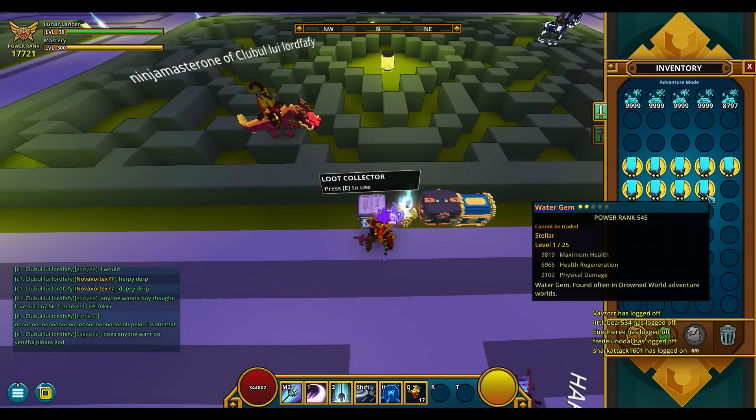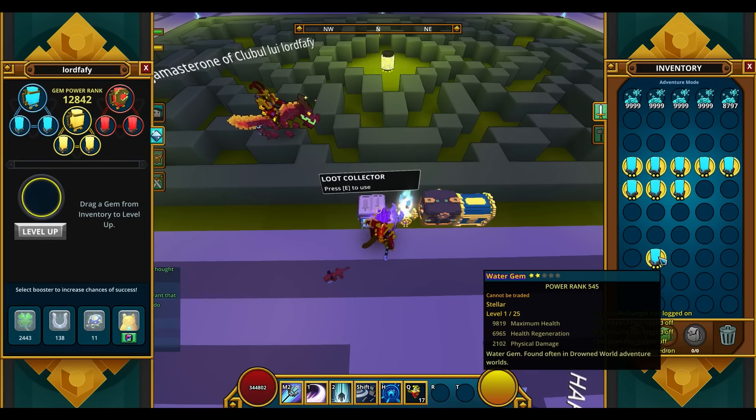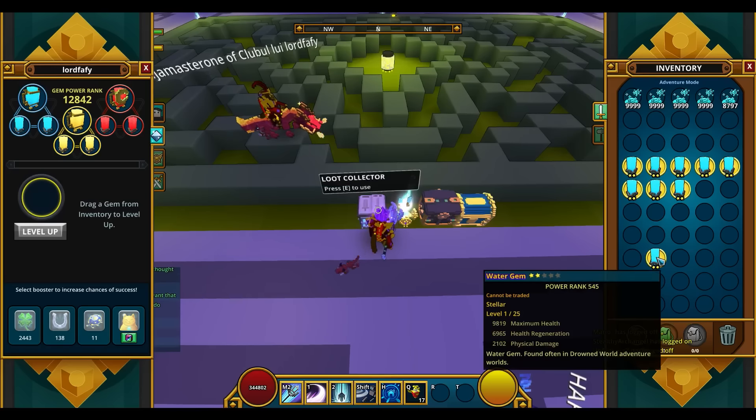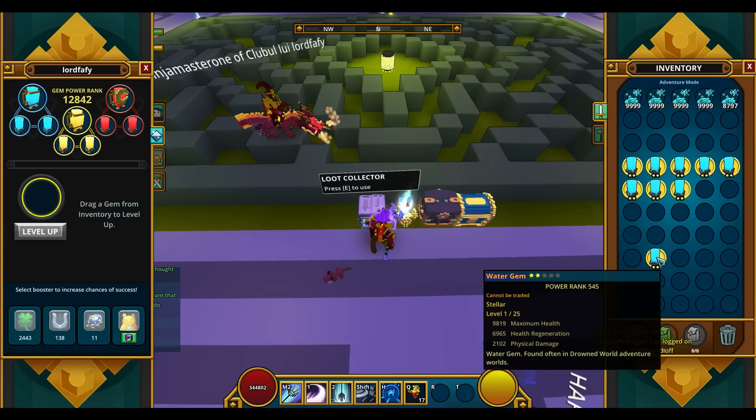The highest Power Rank gem I was able to get was this one — 545 base Power Rank that has maximum health, health regen, and physical damage. It was perfect until health regen sneaked in.